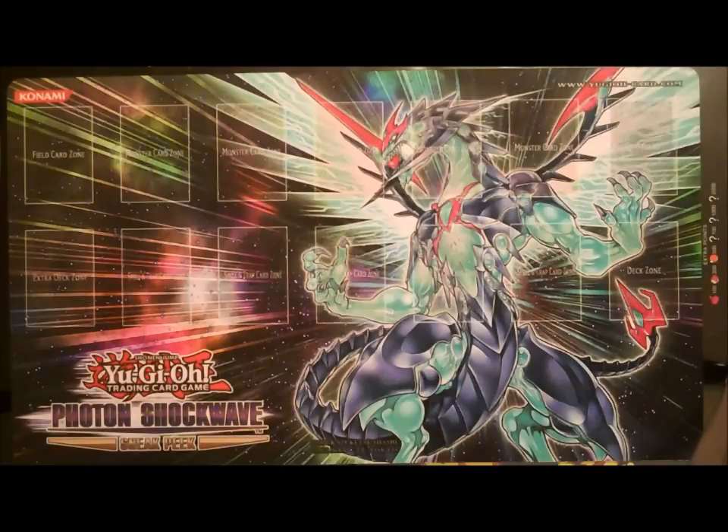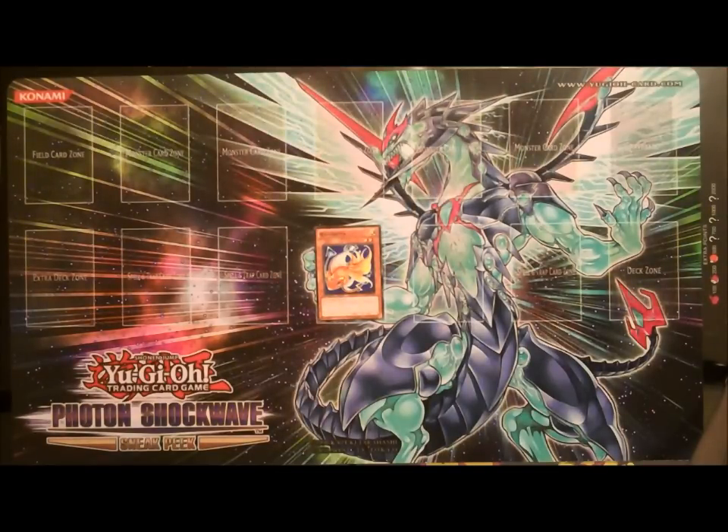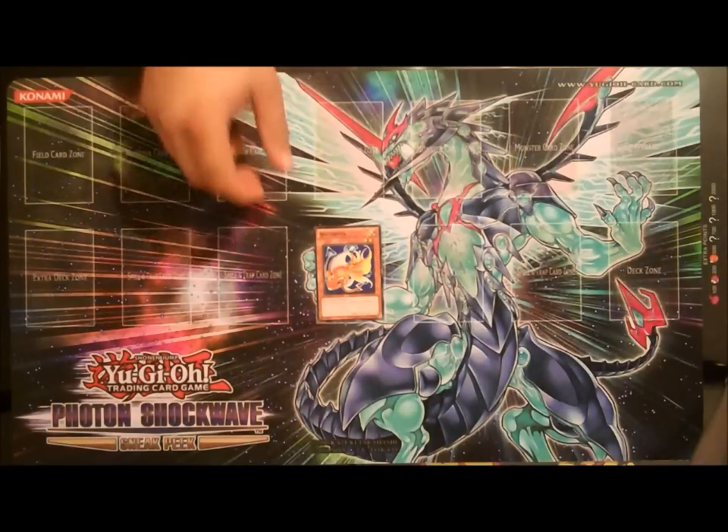The next card I want to talk about is Watt Beta. Watt Beta is another tuner. When it inflicts battle damage to your opponent by direct attack, your opponent discards one card of their choice. I don't know if I'd really be using this card in this format with dark worlds running around, because that could put some pretty big monster or destruction effects into play that you don't need against your tiny little Watts.